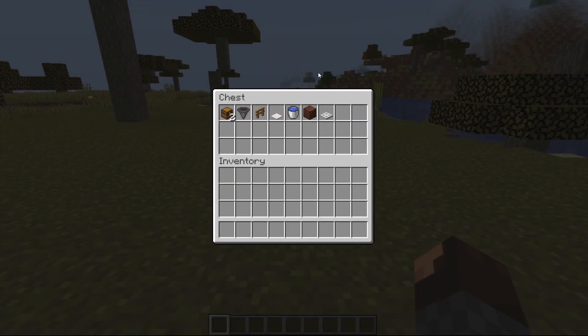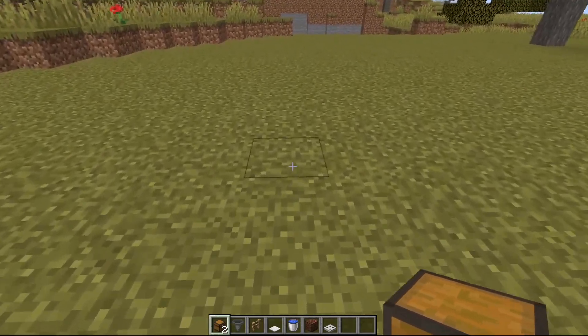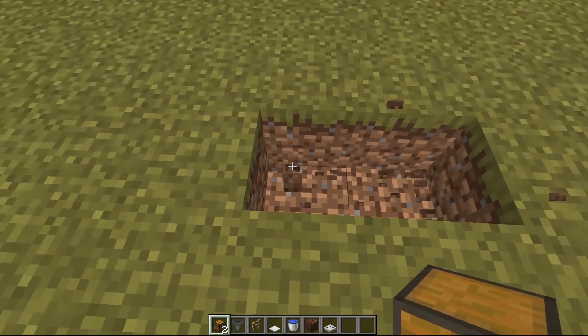This is all the materials that you're going to need to build this fish farm. Once you've got the required building materials and found an area that you want to build it, destroy two blocks and place down two chests.